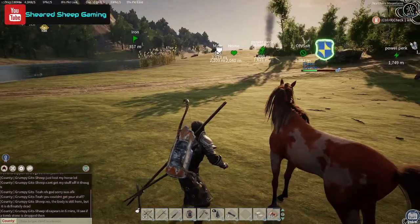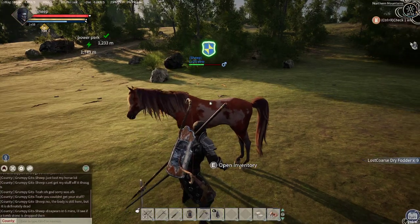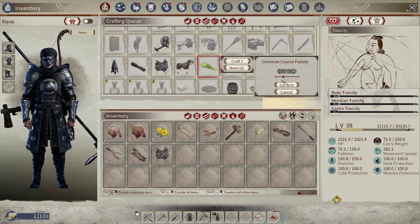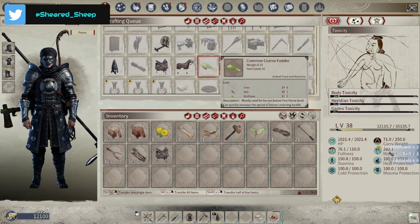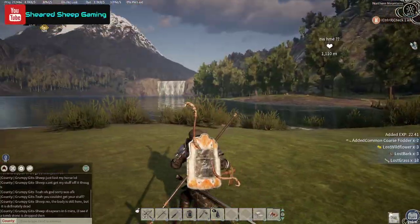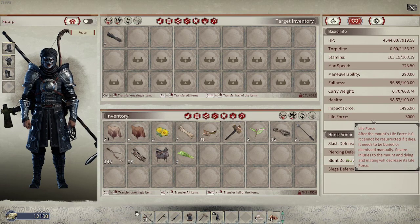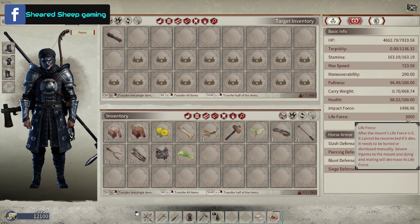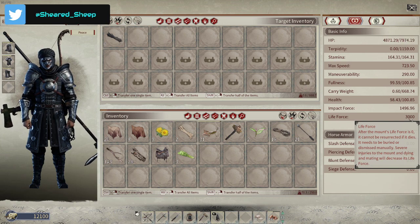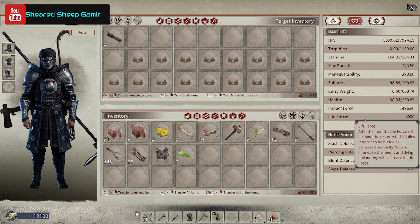Once you've obtained the horse, just chuck in some food. It's not the most preferred food but it'll do for now. The best you can do is try to get common fodder — if you can get that you'll be all good. Because I was controlling it quite a lot during taming, we ended up with a life force of 3000. This is really important: when you resurrect the horse it uses some of that life force, when you breed it uses some, when you train it uses some. If that is zero you've got a useless horse.